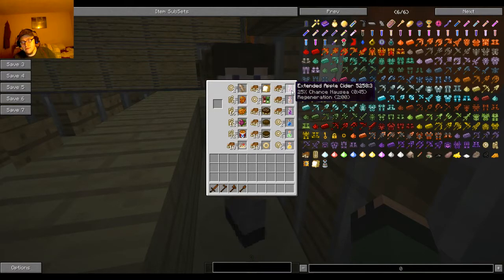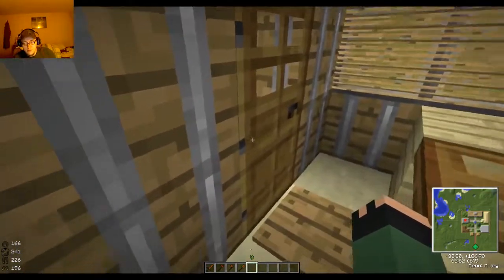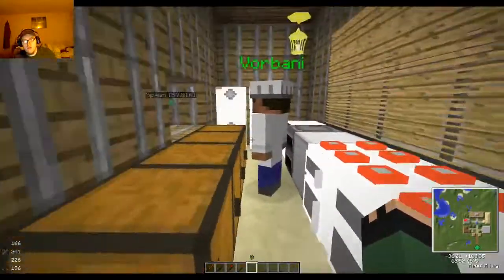Then of course you've got alcohol. You can read all the different stats — you can actually brew your own alcohol in this particular mod. And with the thirst mod, you've got to actually drink water.